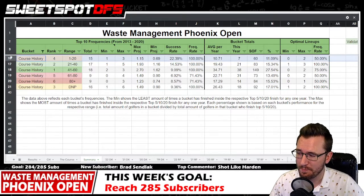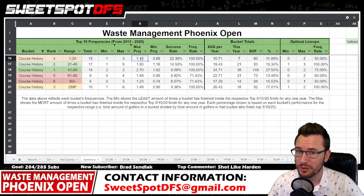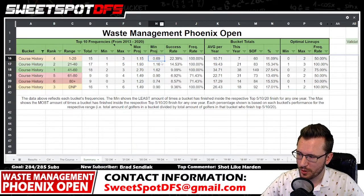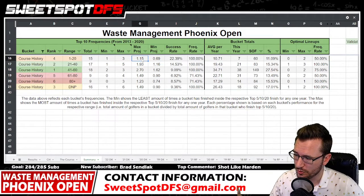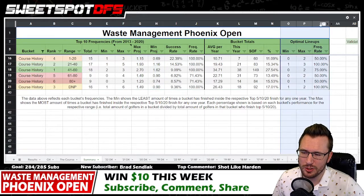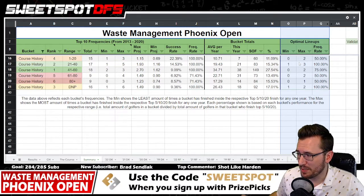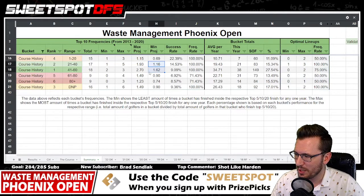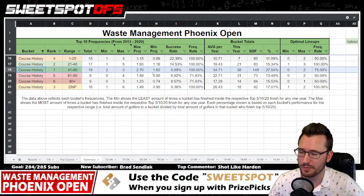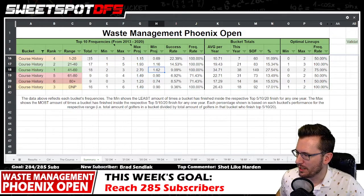The top three buckets have shown up inside the top 10 with 100% frequency, and I'm projecting at least one from each. The best course history bucket (1-20 range) has a chance to not produce even one golfer inside the top 10 — 0.69 rounds to zero minimum. So using your best course history may not be the best move. I'll probably use the optimizer set to one from the top bucket and leave others at zero to two.